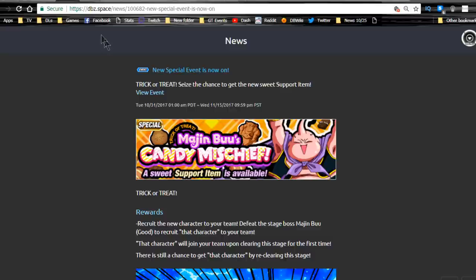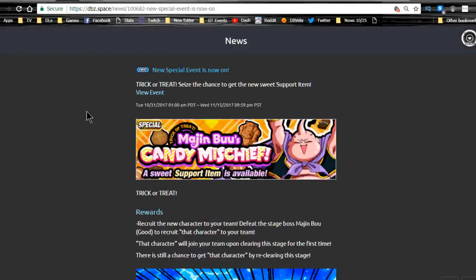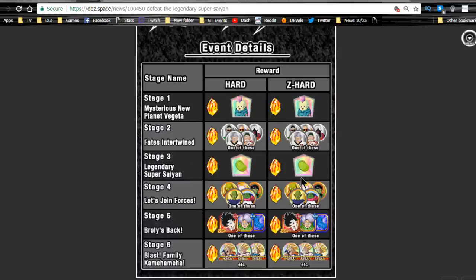Personally I'm going to hold off just to see if I get any good Tech units in the future, since I have enough to probably maximize two other units. But yeah, that's available now as of last night. The Legendary Super Saiyan event — this is the Broly event where you can Dokkan awaken the Gohan, Goku, and Goten, the three Super Saiyan variants.